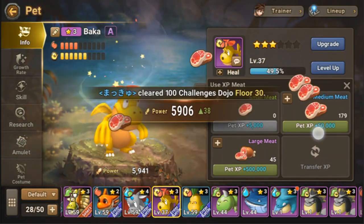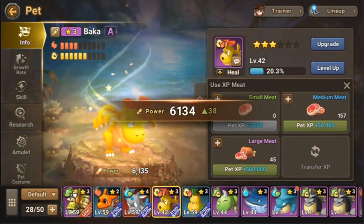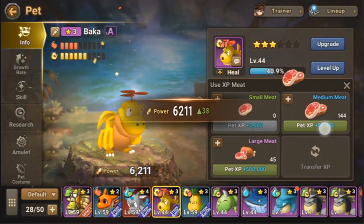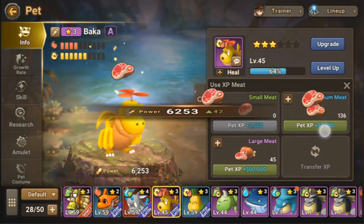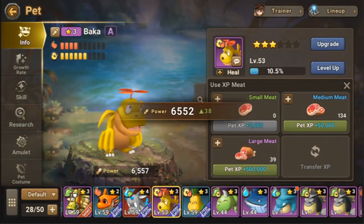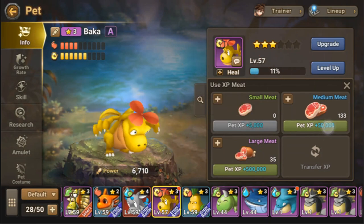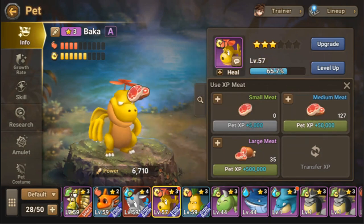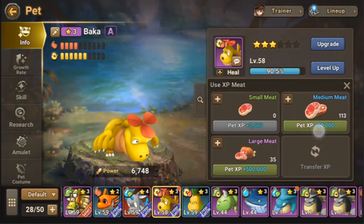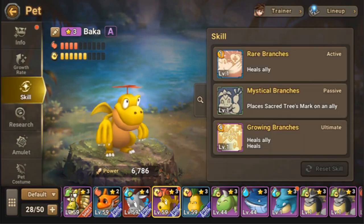I'm going to level it up to level 59, and I'll also do research to increase its HP so it can continue using its skills for the team. Let's use the 500 meat — we are near the target level now, just 5 more levels. Alright, level 58 — we've almost used up all our meat here. That's the cost of putting in a new pet. Let's improve its skills as well and see if we can improve them.